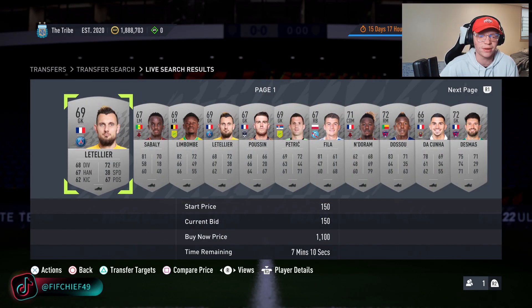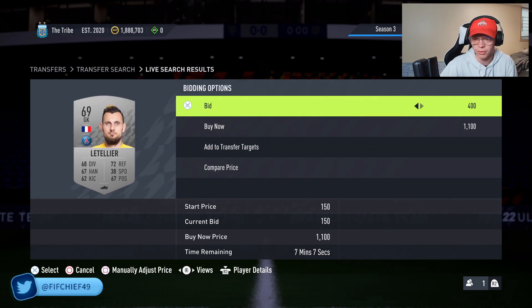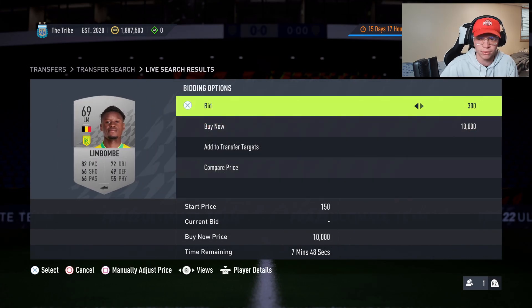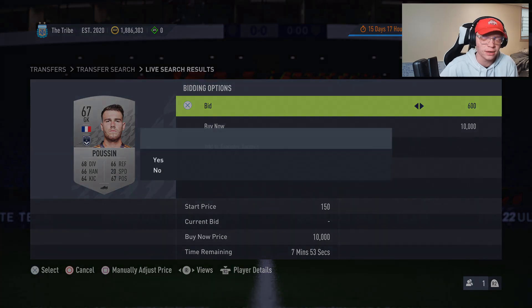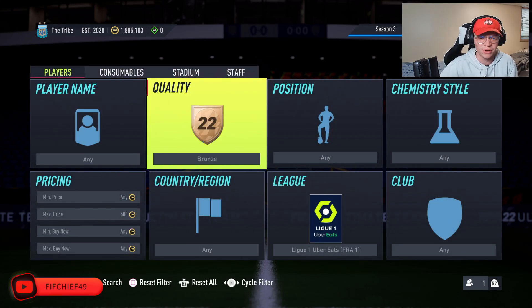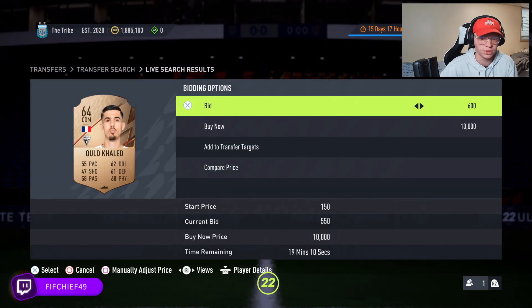When you're doing mass bidding, I recommend going in and bidding a flat price — just bid 600 on each and every one of these cards, the maximum price you're willing to pay. That way you can move on and snipe without having to worry about being outbid, going back to your transfer targets, and wasting time. I definitely recommend doing that on both your bronze and silver cards.